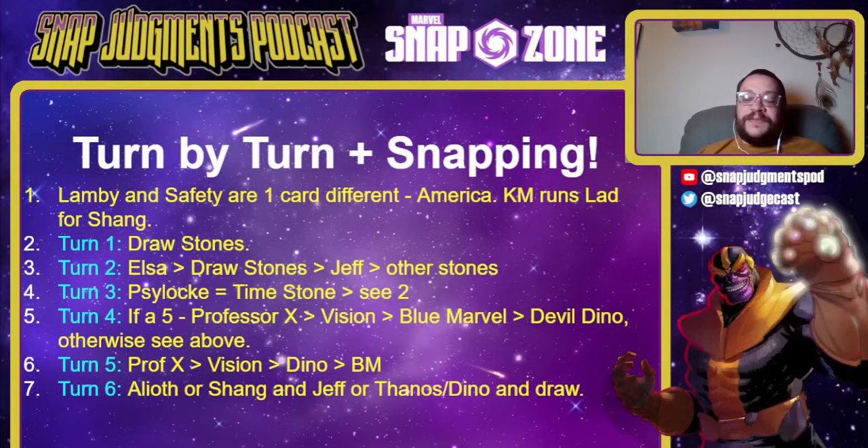Elsa is better than draw stones, which is better than Jeff, which is better than the other stones. Turn three: Psylocke and Time Stone, then same order as turn two. Turn four: if you can play a five, Professor X is better than Vision, better than Blue Marvel, better than Devil Dino. The reason we don't want Dino on four if we can avoid it is there are two cards that wreck Dino — Shang-Chi and Rogue — and both are common enough in the meta that it's upsetting.